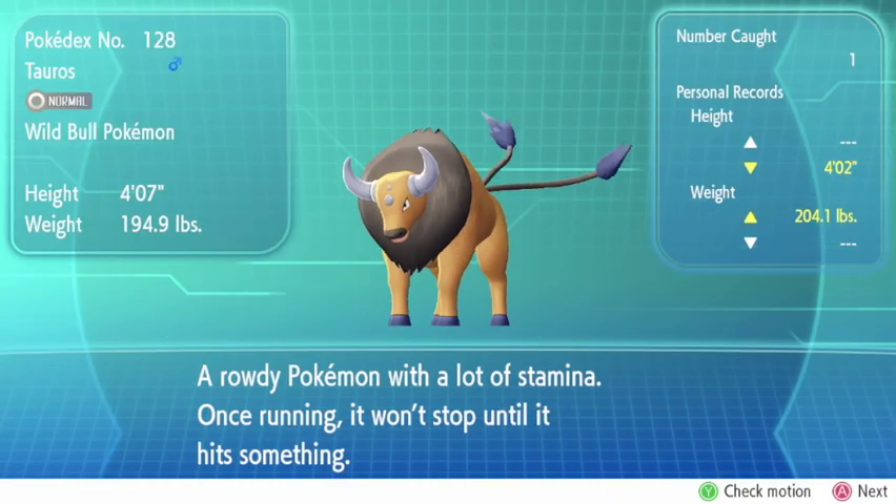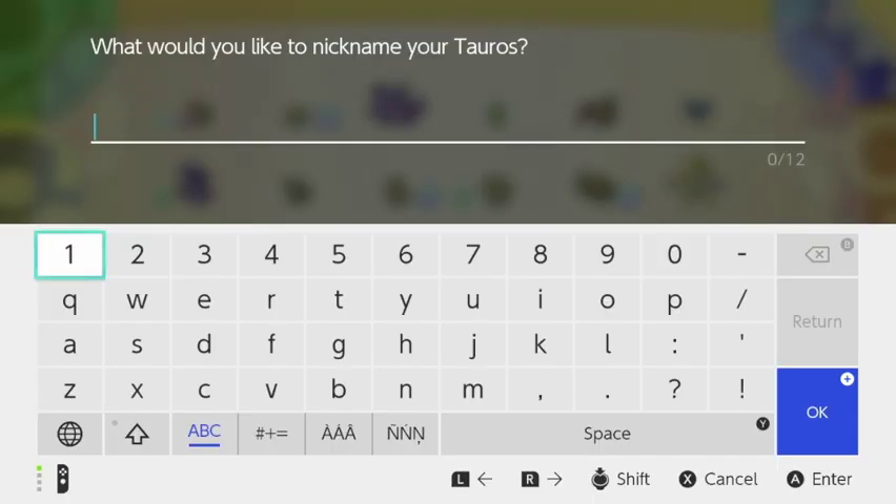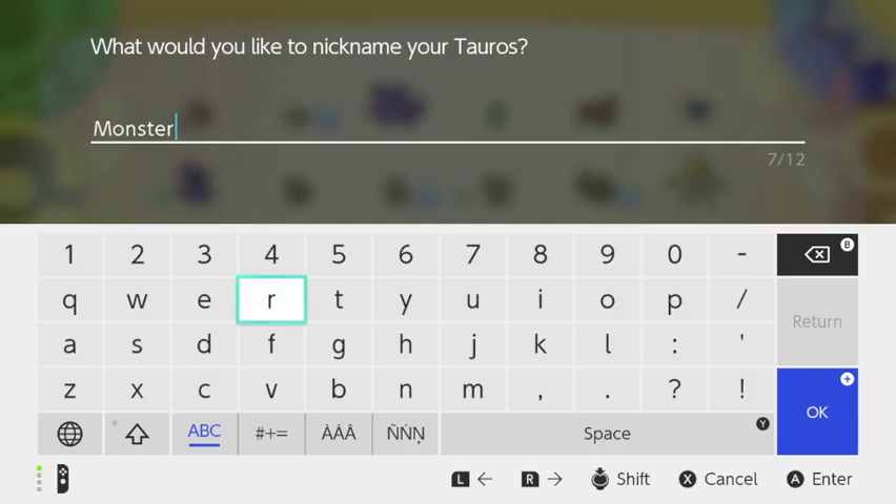A Rowdy Pokemon? Anyway, let's name him. As he's a bull with a lot of stamina, let's name him after the famous energy drink — Monster. And we get a Nugget, fortunes are changing!